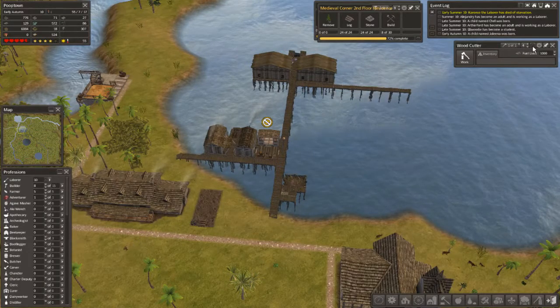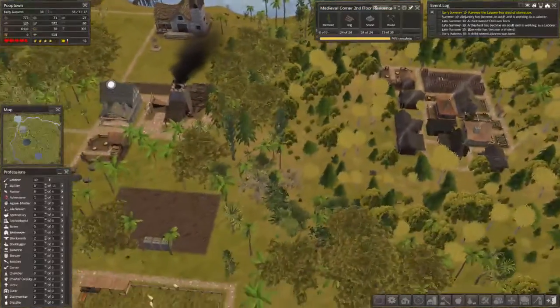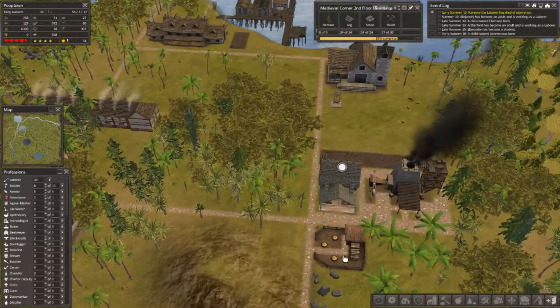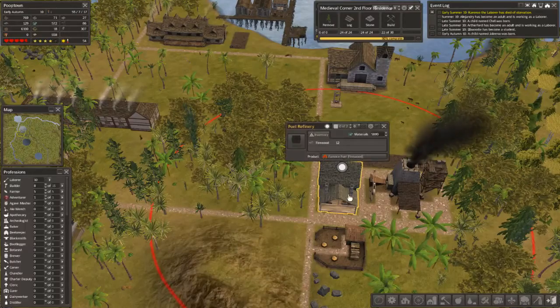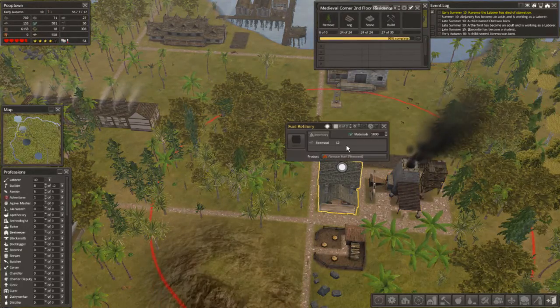Oh, woodcutter is in. Excellent. He is down here right there. And he can grab wood from there. That's going to help this guy out. What's our supply looking like there? I think he's used all of it, so let's turn him back on. Put somebody in there.